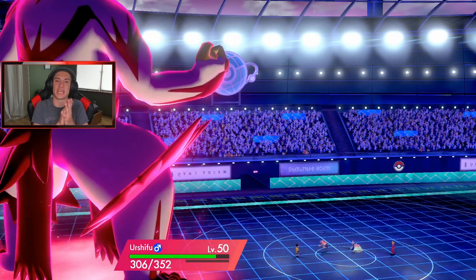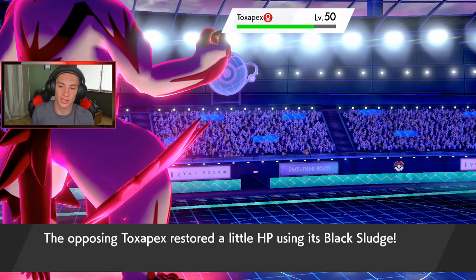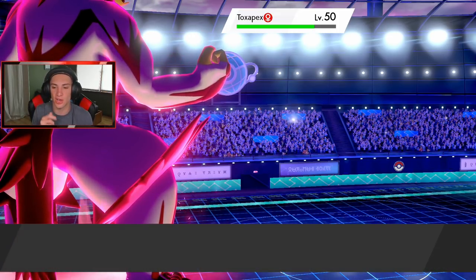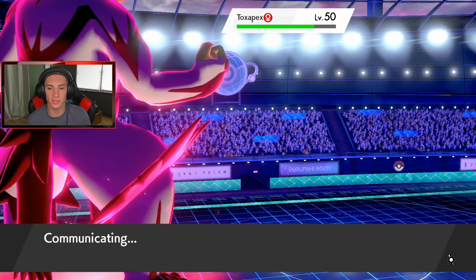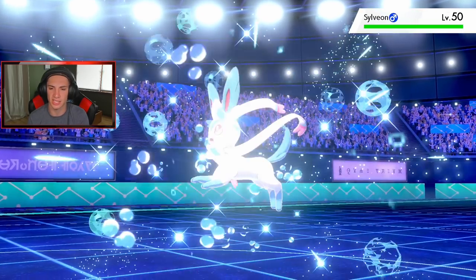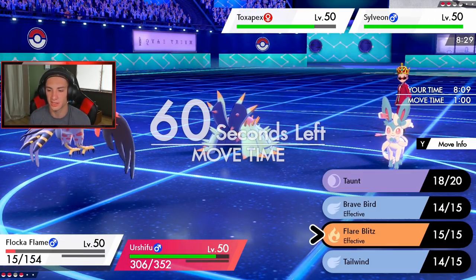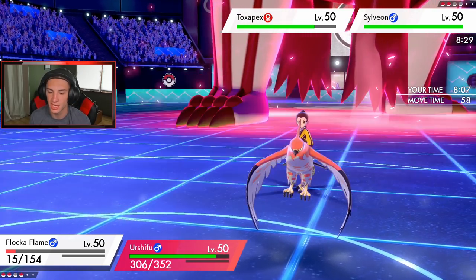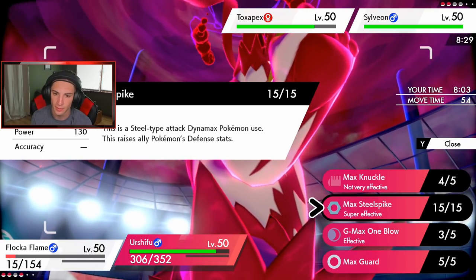Toxapex wakes up and goes for a Skull Bash on my Urshifu. Thank god we can get off another Tailwind potentially, which could be huge. It depends what he sends into because if I outspeed I might just go into a Brave Bird or Flare Blitz. He goes Sylveon — I think we're taking the Tailwind side, and this thing is four times super effective to Fairy so we have to watch out.